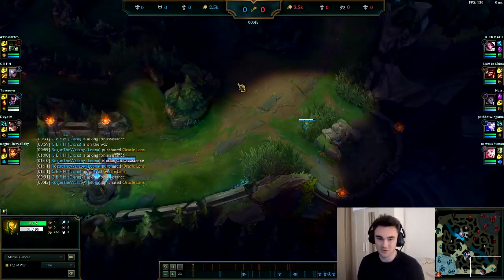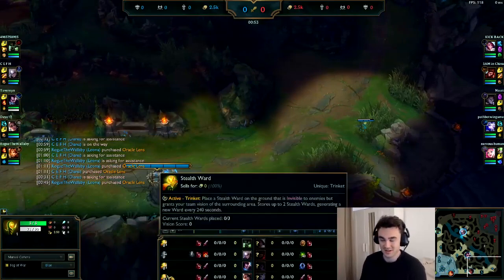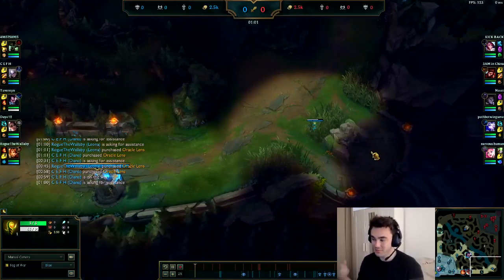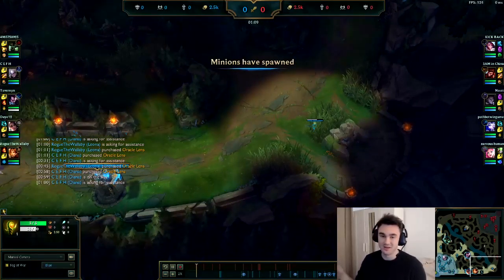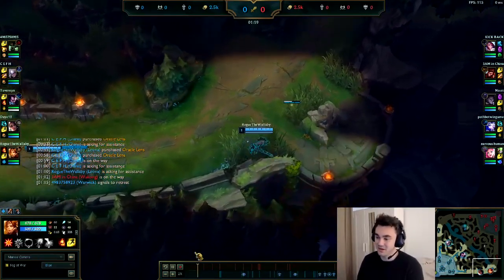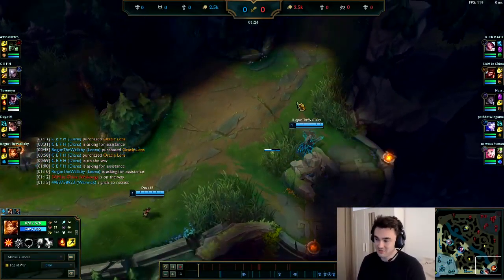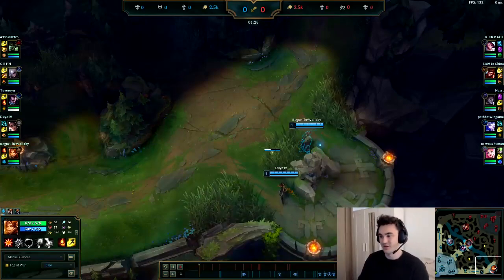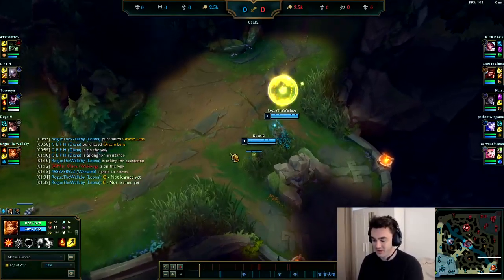First of all, I go and dump my ward — this ward's not really that useful for me. What I really want is Sweeping Lens. If you can hide in this bush, you can avoid poke, and if the enemy wards it, you can use Sweeping Lens, get rid of that ward, and sit in the bush continuing to avoid poke. This is especially valuable as a melee support against long range lanes. If you play a champion like Pyke, Blitzcrank, or Thresh and you want to park yourself in this bush — avoid poke and be more threatening — you can do so.